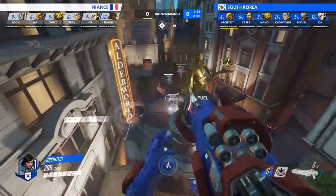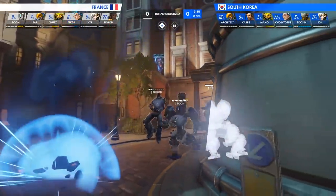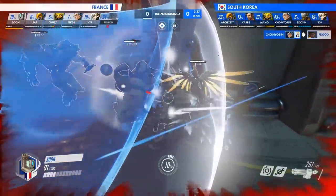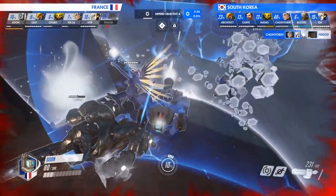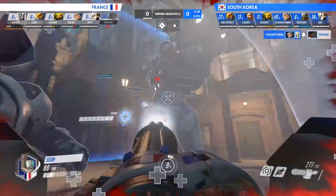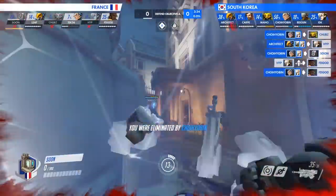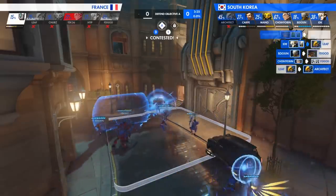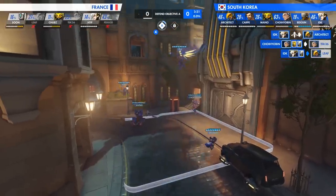France is forced onto the low ground statue where Architect lands a direct rocket on FD God, which is followed up by Choi Hyo-bin for a crucial opening pick. Soon, Bastion begins to struggle as he is repeatedly hit from multiple angles at range. With no high ground, no immortality field, and no escape, South Korea destroys the remaining members of France. Point A of King's Row is captured in just 52 seconds as a result of South Korea's preparedness and attention to detail.